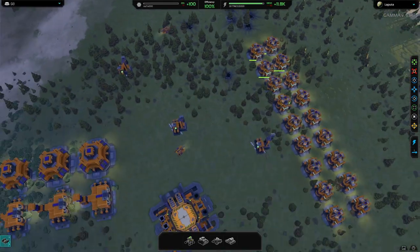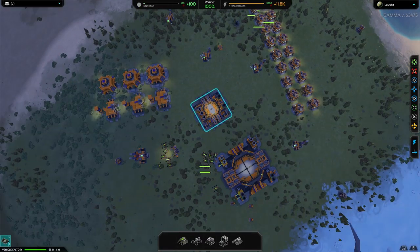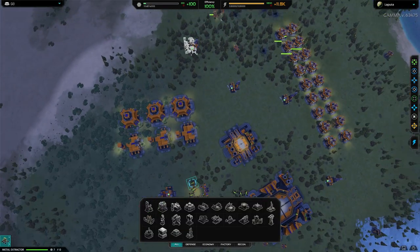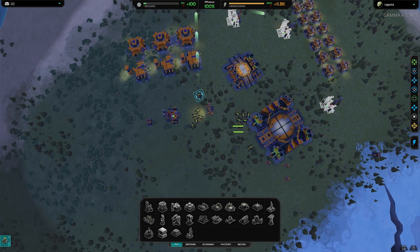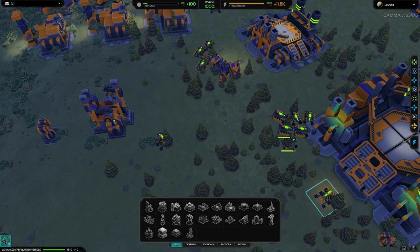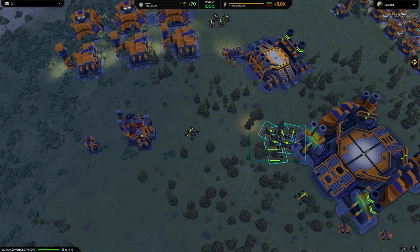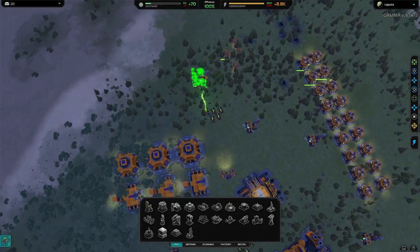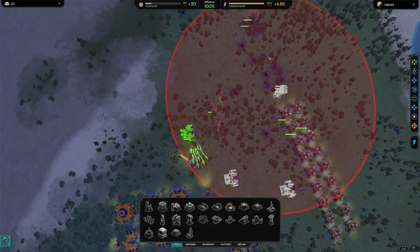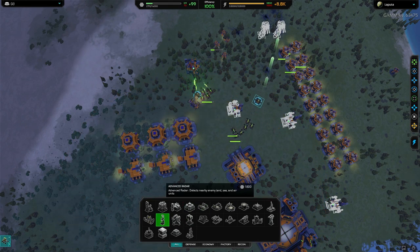My tanks have easily destroyed theirs. I'll just upgrade the rest of the metal extractors. Now I know which direction I'm going to attack from, I'm going to build some advanced laser towers — that's my main defense. Then I'll build an advanced radar to see where other enemy troops are coming from.